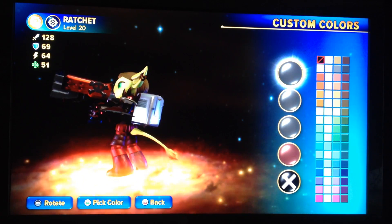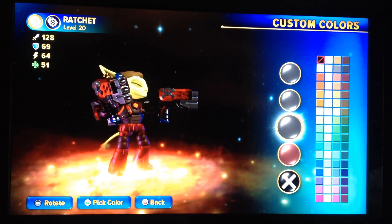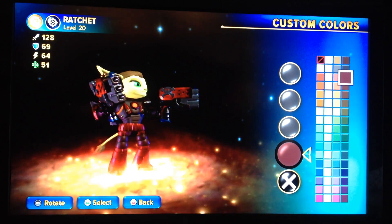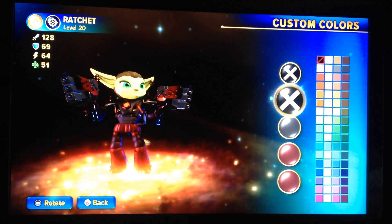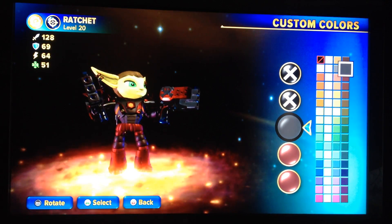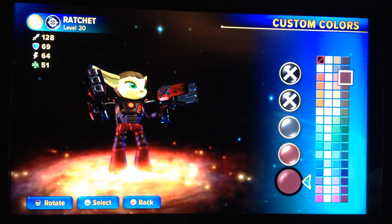Now for his arms — most of it is just black. But the part on the end is dark red. And legs: the middle part of the legs are black, but the waist part and the lower part are both dark red.